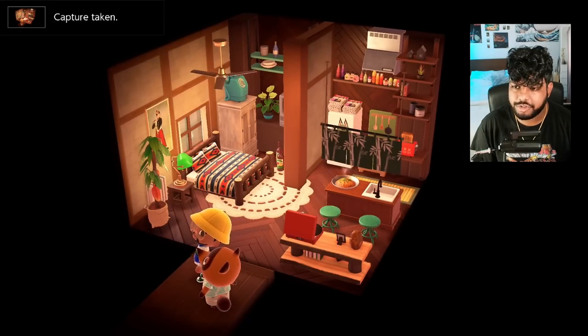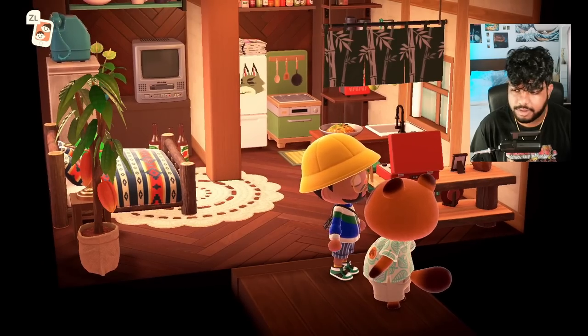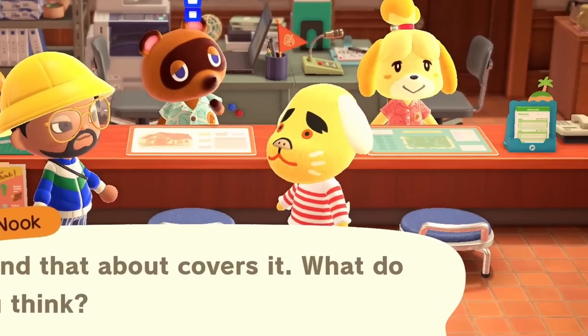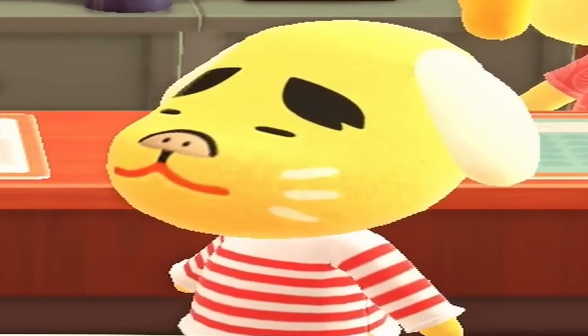Clearly it's not reading as cottagecore, but it does read as cabin vibes. So we'll just call it a cabin core home — that's cute. I'm a fan of it. Let's go to the next house now. Next up, we got Benjamin. And once again, the clown jumped out. I originally wanted to do farmcore, but my imagination ran wild and this happened instead.